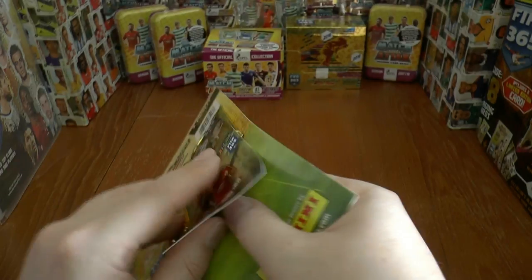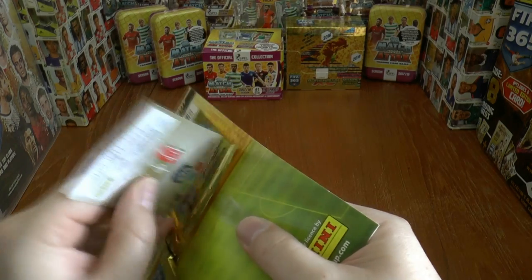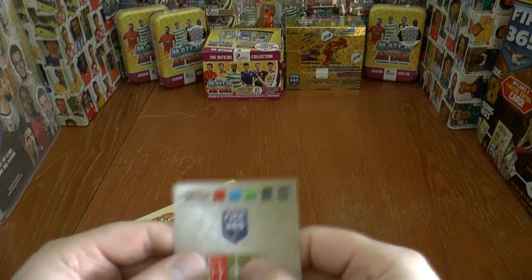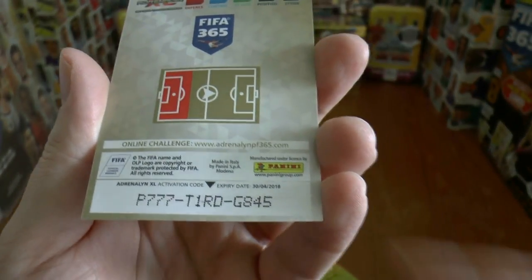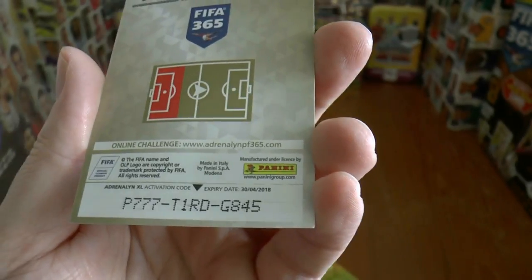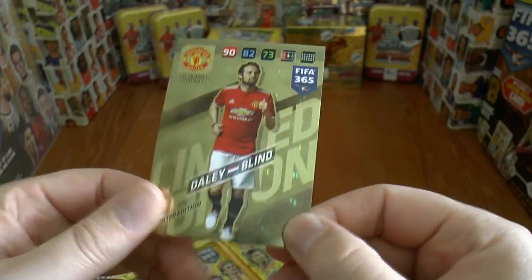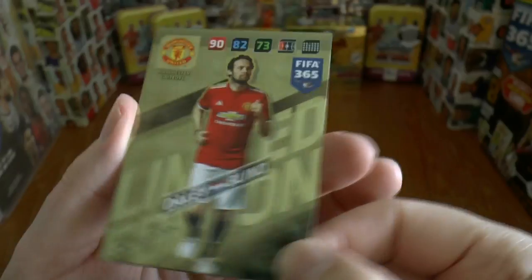They should have just done what they usually do — leave the card loose in the pack, exactly the same as the starter pack. And that one has come off quite well for Daley Blind. Should you play the online game, there's Daley Blind's code should you wish to employ him in your team at AdrenalinePF365.com.